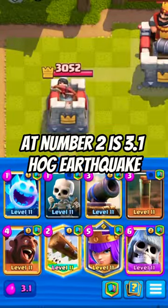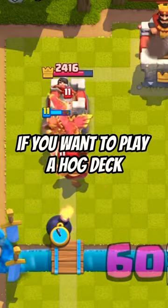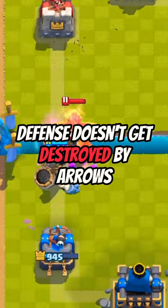At number two is 3.1 Hog Earthquake. Hog EQ with Giant Skeleton and Queen is a great option if you want to play a hog deck. It is one of the easiest hog decks to play with, and is better than the Firecracker version because your entire defense doesn't get destroyed by arrows. This should be the first hog deck that you learn how to use.